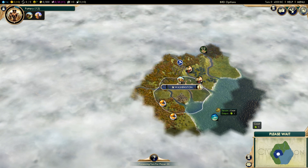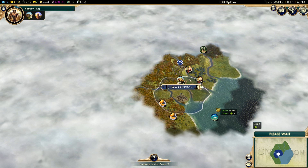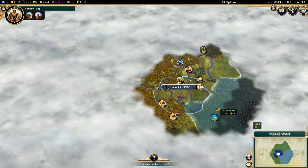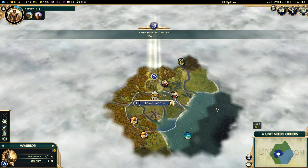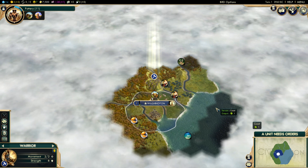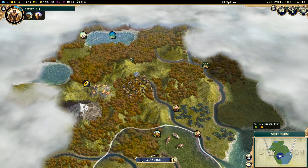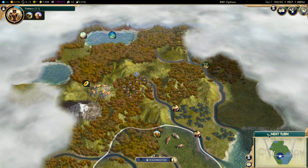I already know Canada is in the game, because if you watched my AI-only battle with the entire world with North and South America involved, all those civs are back except for Colombia — something weird happens with Colombia — so I replaced them with Cuba. Cuba will be on that little island over there. I'm going to go meet Canada and the Iroquois.